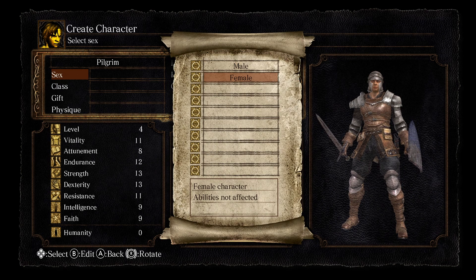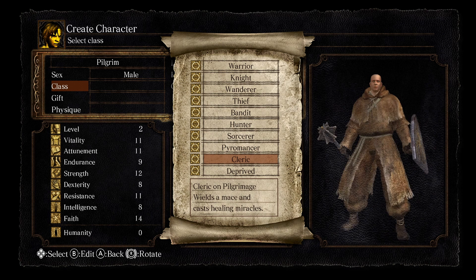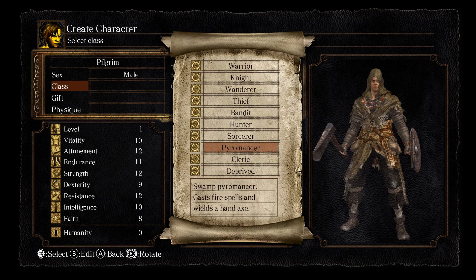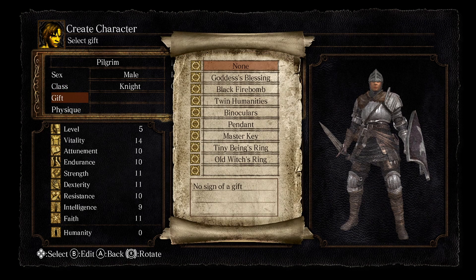Class selection actually does matter. I'm not going to go into all the pros and cons, but some classes start with certain items and benefits. Casters are really the best way to go through the game. I'm going to go plain old Knight, and for my gift I'm going to do the Master Key. What's great about the Thief is it already has the Master Key — what the Master Key does is open up some earlier doors in the game.